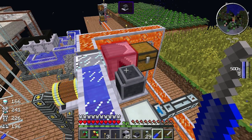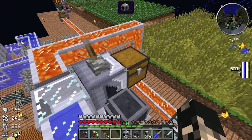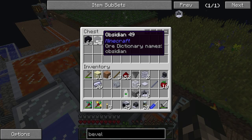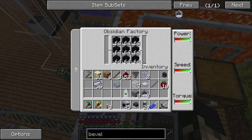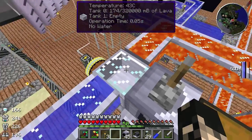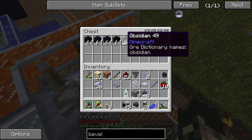Rotate, rotate — there we go. Can I put a lever there? Yeah, there we go. The reason I've got this obsidian factory is because later I'm going to build a portal, and that requires a lot of obsidian. I'm ready to get the gold too, and oh — that's a lot of obsidian.